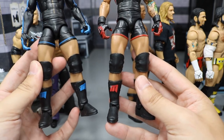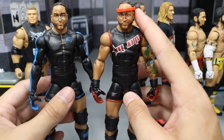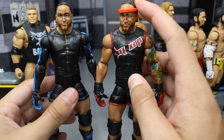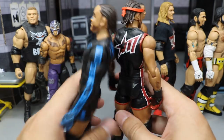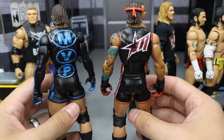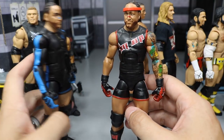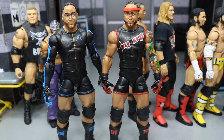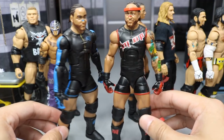Pretty much a black and blue attire and a red and black attire. Both kick pads are the same, except these are red. This isn't even the headband that came with the figure — I don't know where that is, but I put the Elite 41 Terry Funk headband on there and it really completes the figure. On the back, you have the M-Star logo. I think MVP's figures are very underrated — they have a lot of cool detail. I'm very blessed to have both of them, the only two Mattel Elite MVPs that Mattel ever gave us.